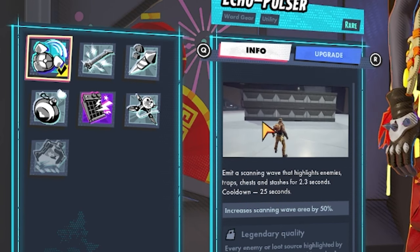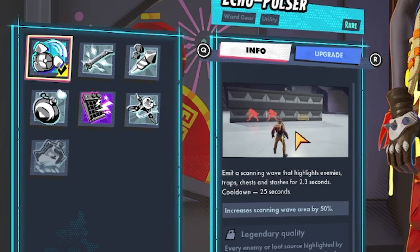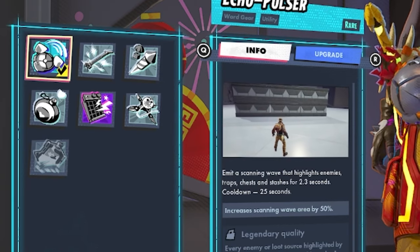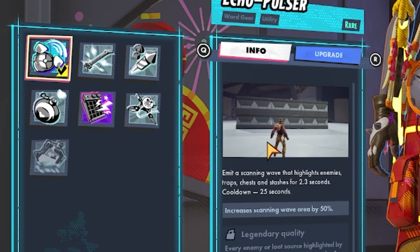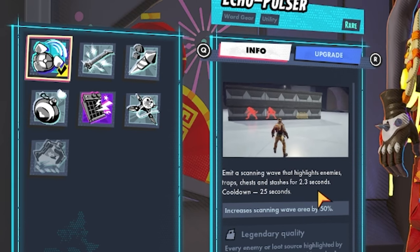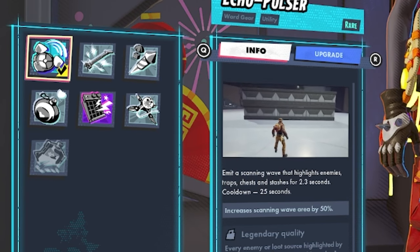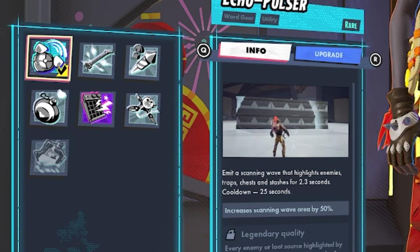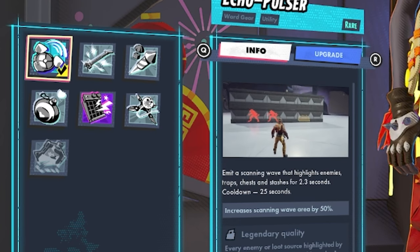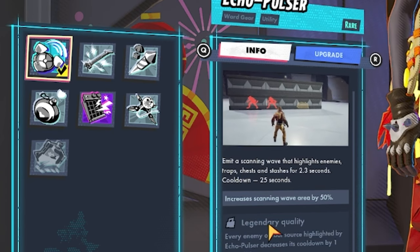We also have Echo Poster, which is really good for scanning where opponents are. It emits a scanning wave that highlights enemies, traps, chests, and stashes for 2.3 seconds with a 25-second cooldown. This is really perfect for sniping and great support for your team since it shows everyone where enemies are — and it's also good for PvE. The blue rarity increases scanning wave area by 50%. At legendary quality, every enemy or loot source highlighted decreases its cooldown by one second per scan.